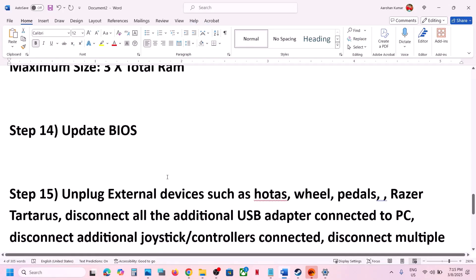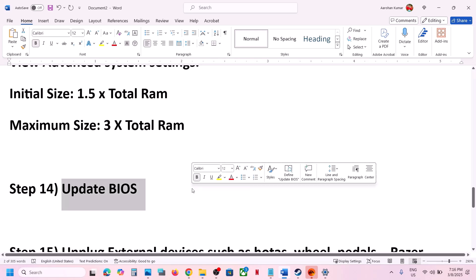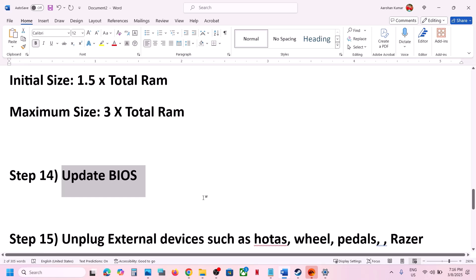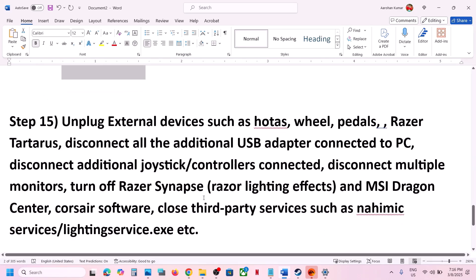The next step is to update the BIOS. Go to your system manufacturer's website, select your model number, and update to the latest BIOS. For laptops, make sure the battery is above 10% and the AC adapter is connected. After the BIOS update, log into the computer and launch the game.